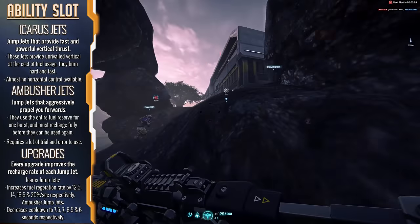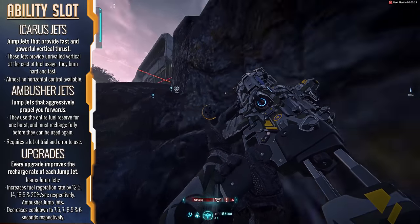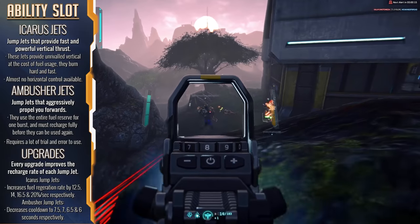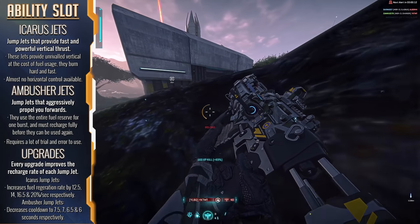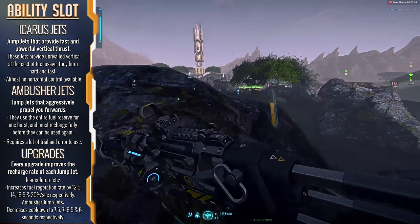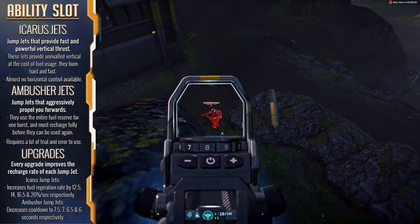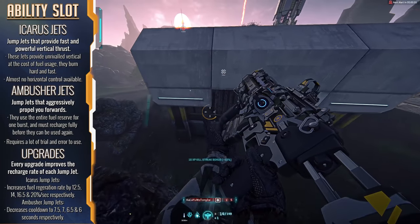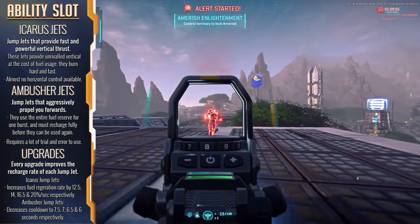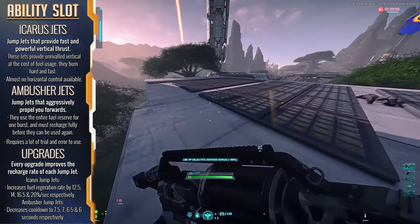Next we move to the opposite end of the spectrum: the Icarus Jump Jets. These bad boys give you very little horizontal movement ability, but you are basically a NASA test rocket when wearing these things — you are going to shoot up fast. This does come at the cost of in-air maneuverability and fuel capacity, making them more of a quality-over-quantity kind of jump jet. These are great if you need to scale vast vertical obstacles quickly, but they do limit your ability to reach positions unless you're right underneath them.